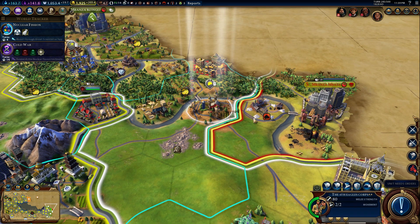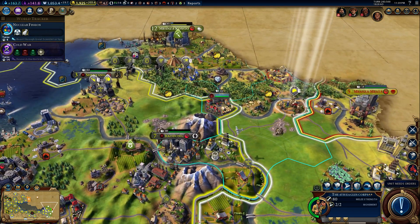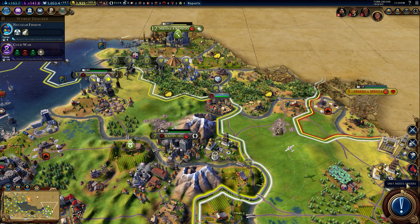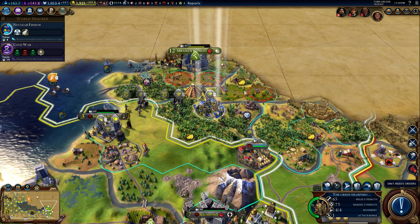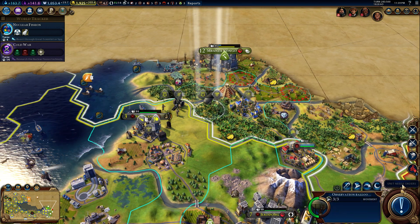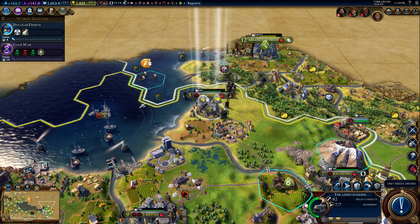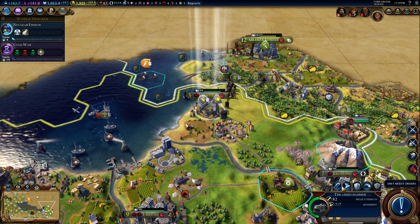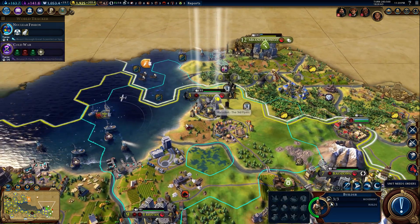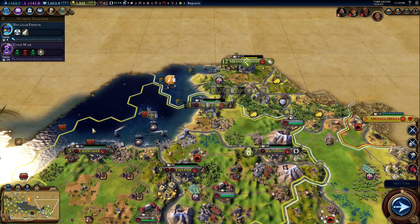You moved here just to get that trade route - and now move back. Hang tight, hang tight. The Aimed Hammers - you also hang tight. And this builder - you also hang tight. Wow, that was a fast turn.